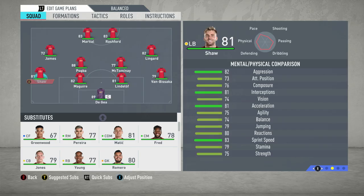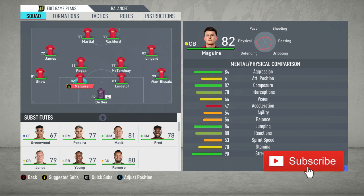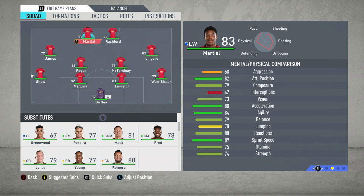Hello everyone, Brahma18 here. Thank you so much for joining me today in another installment of our FIFA 20 custom tactics series — a series in which we not only recreate real life systems and tactics, but also adapt them slightly so that they will actually work within FIFA 20. Today we move on to the Sir Alex Ferguson 4-4-2 tactic with Manchester United of the 2007-2008 season.